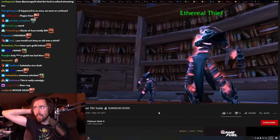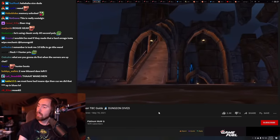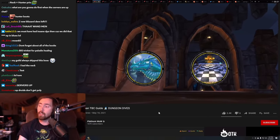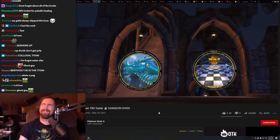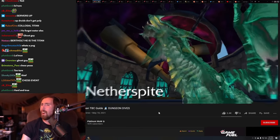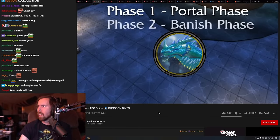When venturing to the next boss, you'll face ethereals that you want to pull one at a time. When you get to this section, you can take the ramp up to fight Netherspite, or go down to fight the Chess Event. Netherspite was such a cool boss. People save Netherspite for after they kill the last boss, but I'm going to talk about him now. Netherspite has two phases — the portal phase and the banish phase.